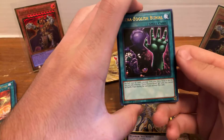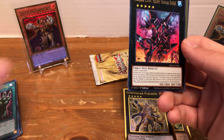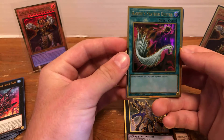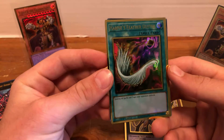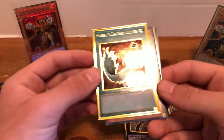Then we have Extra Foolish Burial — just a solid card. If you have a Ritual deck, you can play Herald in this and get free Ritual searches. Then Number C101 Silent Honor Dark, and Harpy's Feather Duster! That is sick. That recently got unbanned and I got myself a Harpy's Feather Duster. That is sweet.